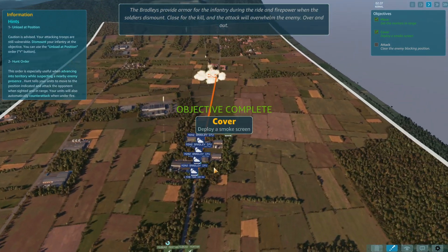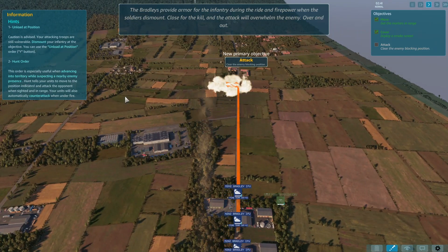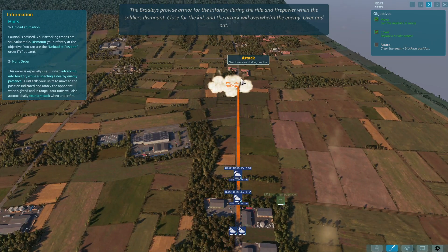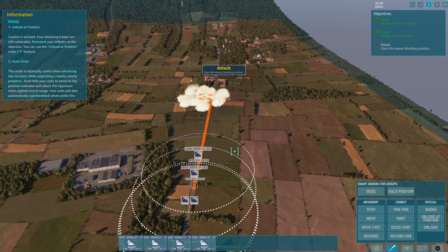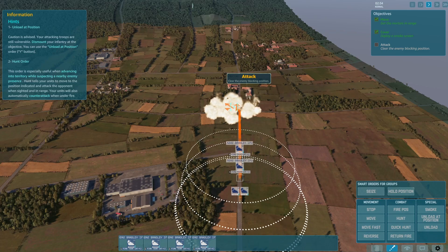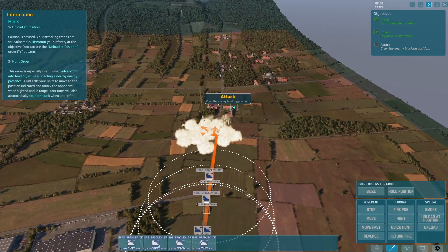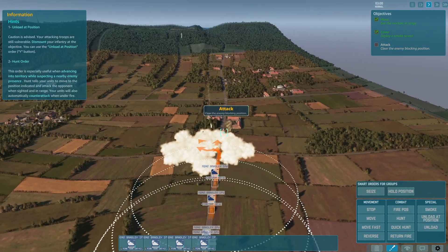The Bradleys provide armor for the infantry during the ride and firepower when the soldiers dismount, close for the kill. The attack will overwhelm the enemy. Note: I did not press that button — the action was automatic.